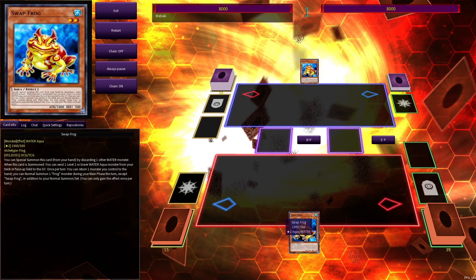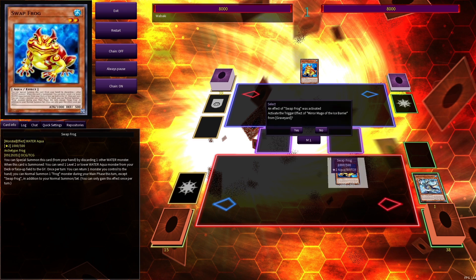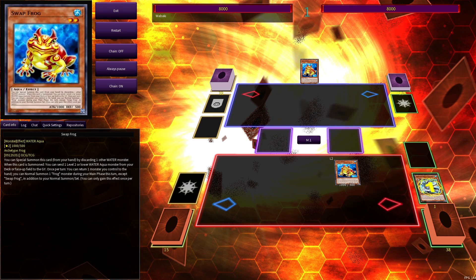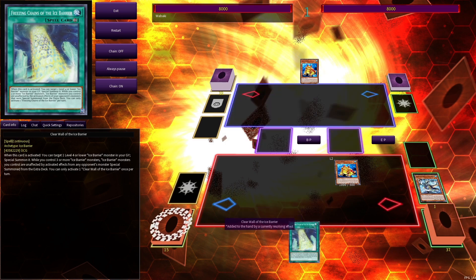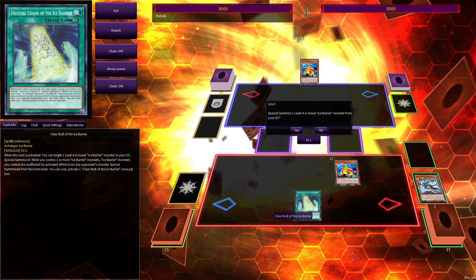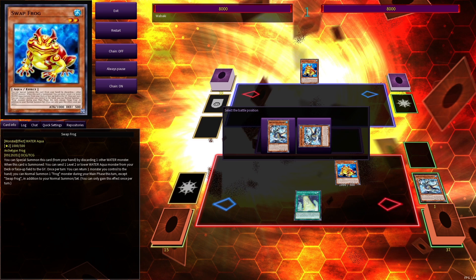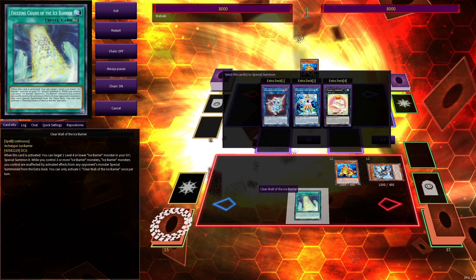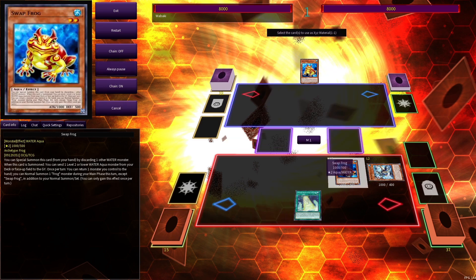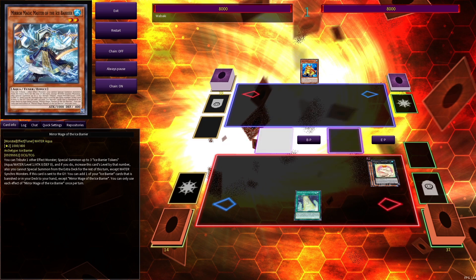In another situation where your back's against the wall and the only starter you have is Swap Frog, it can still get you enough. So you'll Normal Summon the Swap Frog, activate its effect, and send the Mirror Mage to the graveyard. Mirror Mage's effect is going to activate, and you're going to search exactly the Freezing Chain. You may be familiar with this combo from watching Spright — from here, they'll just use the Freezing Chain to summon back out the Mirror Mage. For Spright it's full combo, but for us not exactly, which is kind of disappointing considering the Ice Barrier stuff should do better in the Ice Barrier deck. So what's going to happen is that you'll make a Toad overlaying the two monsters.